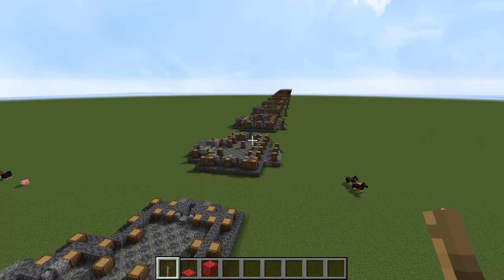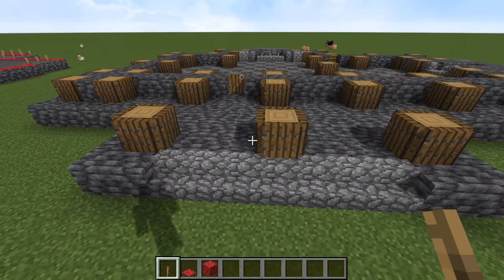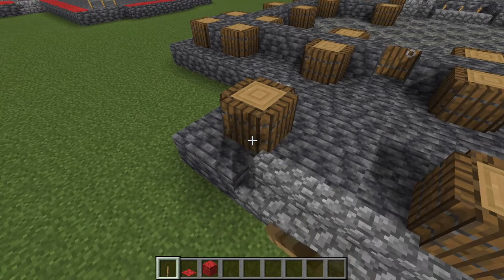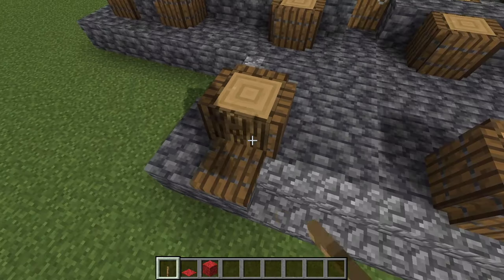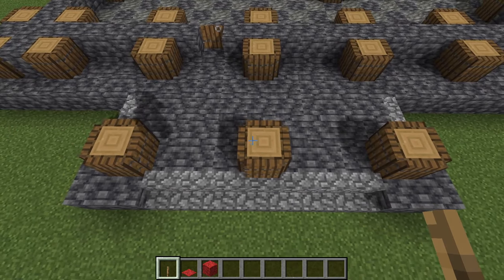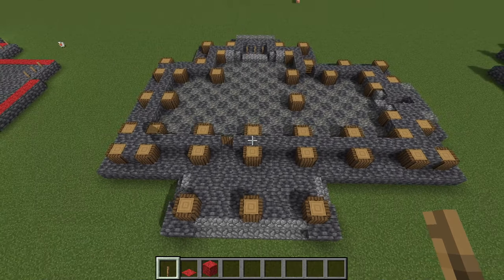We're going up one block slice at a time, as we typically do. Now here we have an awful lot of spruce tree trunks and trap doors — actually these are oak logs with spruce trap doors all the way around those. You want to do that for three of these.